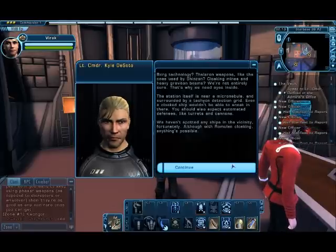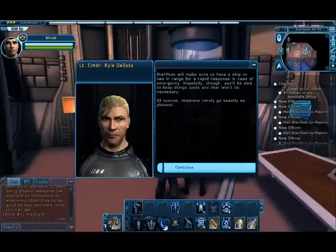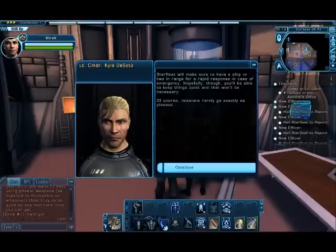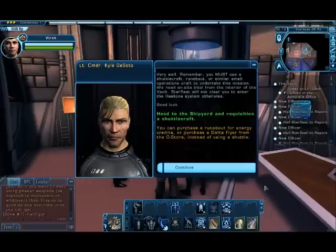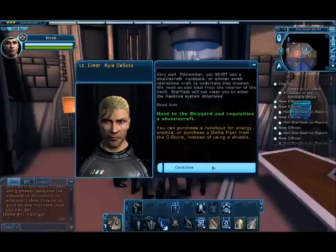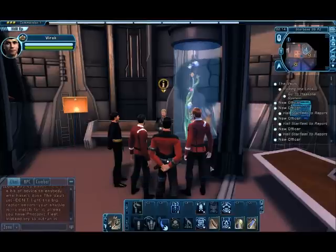We haven't spotted any ships in the vicinity, fortunately, although with Romulan cloaking anything's possible. What if I need support? Starfleet will make sure to have a ship or two in range for a rapid response in case of emergency - hopefully you'll be able to keep things quiet and that won't be necessary. Of course, missions rarely go as planned. Remember: you must use the shuttlecraft, runabout, or similar small operations craft to undertake this mission. Starfleet will not clear you to enter the Halcona system otherwise. Good luck. So you can use the runabout, the shuttlecraft, or if you want you can buy the Delta Flyer out of the C-Store. I will be using a shuttlecraft for this mission.